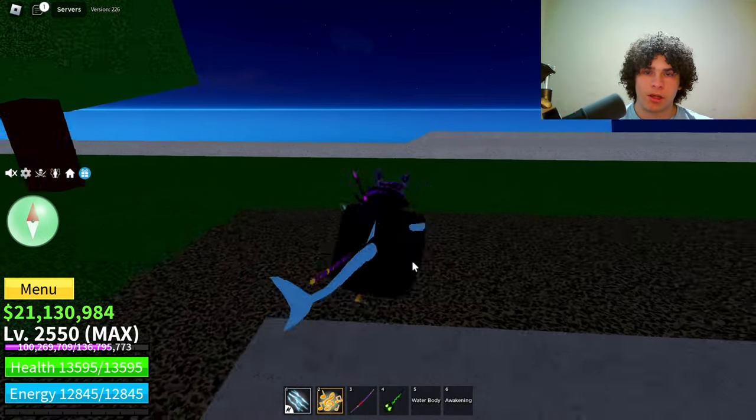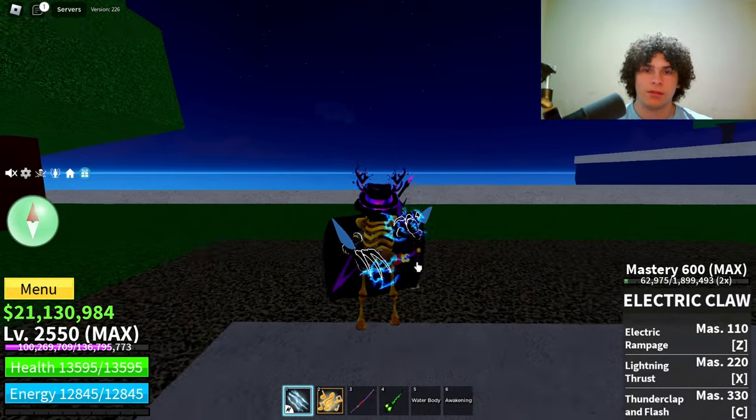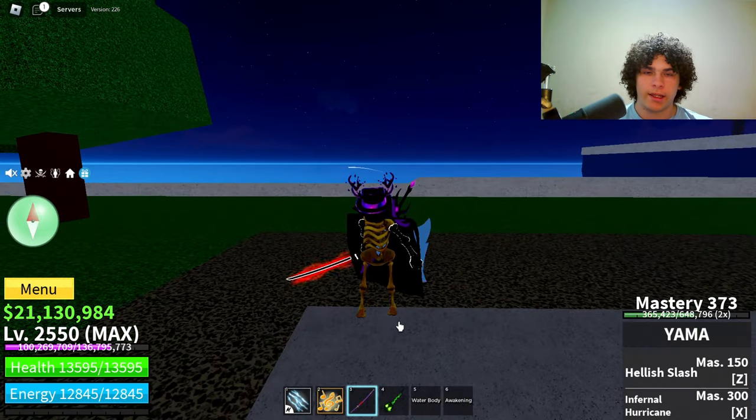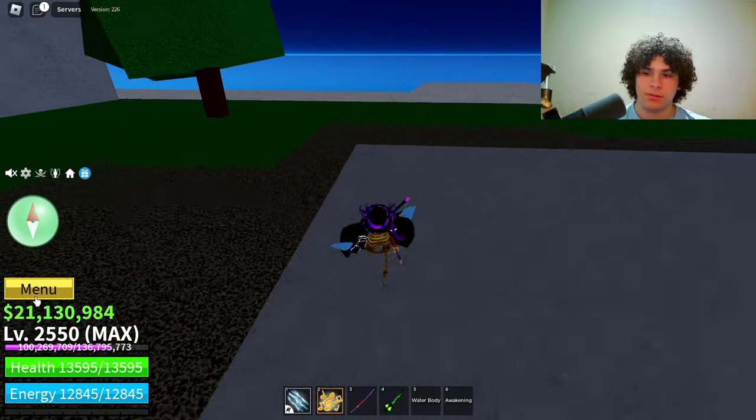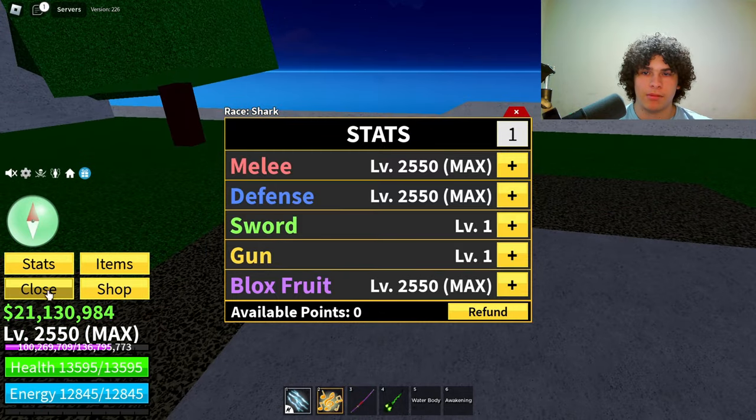Alright guys, real quick before I begin with this combo, here are the requirements. You only need three things: the electric fighting style, the sound fruit, and Yalma — that's it. Here are my stats: I have max melee, max defense, and max fruit, so make sure to keep that in mind.